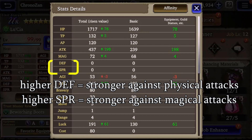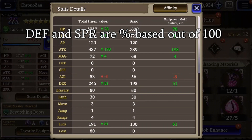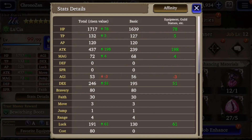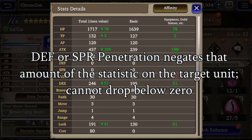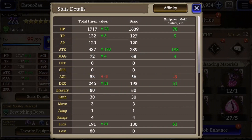Similarly, defense and spirit reduce the damage that your unit takes. Defense guards against physical attacks and spirit guards against magic attacks. Worth noting, both of these statistics are percentage-based out of 100. For example, if a unit has 20 defense they will take 20% less damage from physical attacks. Defense penetration or spirit penetration means the attack is ignoring that amount of defense or spirit on the target — however, it doesn't do extra damage to low defense units, it just ignores any defense or spirit that's already there.